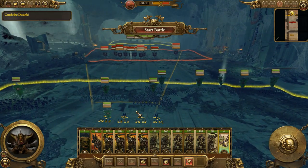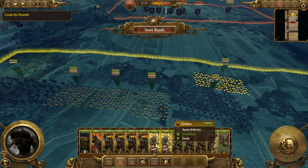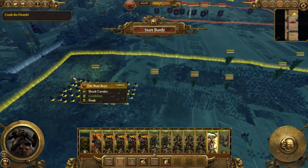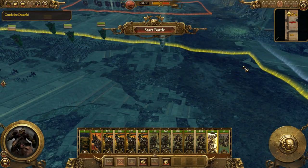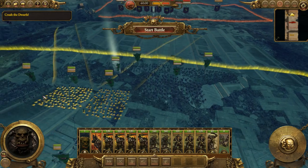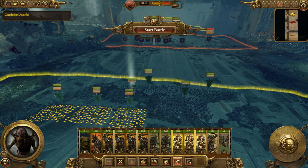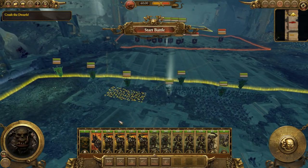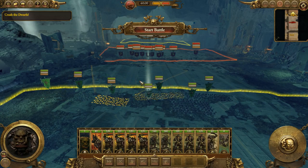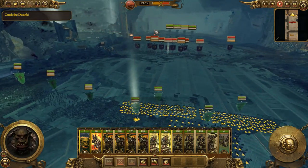I'm going to put all my orc boys over here facing the correct way, goblin archers right there, and the other two units right behind them. The orc boar boys go off to the side. So we've got a pretty basic formation. Let's set up the goblins here — with the tactics I'm going to be employing, they should be pretty safe right there because I'm just going to be rushing on both sides. Let's get this started — let's pause and tell them to fire on the hammer infantry.